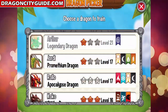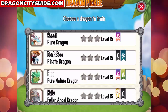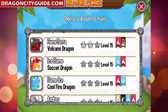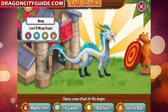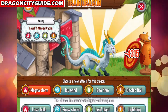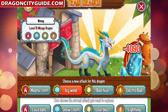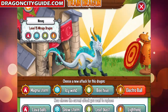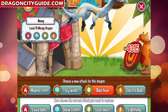Let's go to the training center right here and pick the Mirage Dragon. Let's check him out — Mirage Dragon right here, pretty cool dragon. As you can see, you can train this dragon with Magma Storm, Wind attack, Beehive, and Electro Ball. The Beehive attack is the most powerful attack you can train this dragon with.